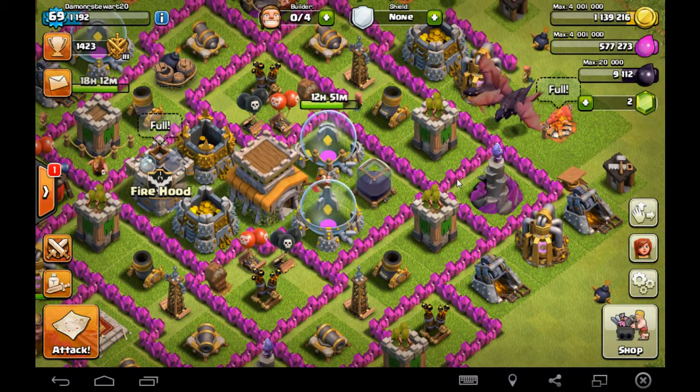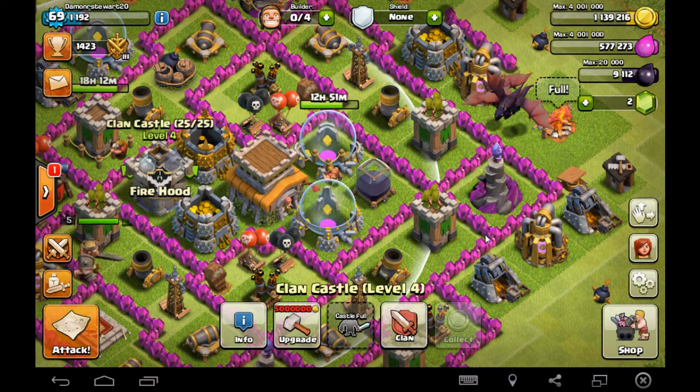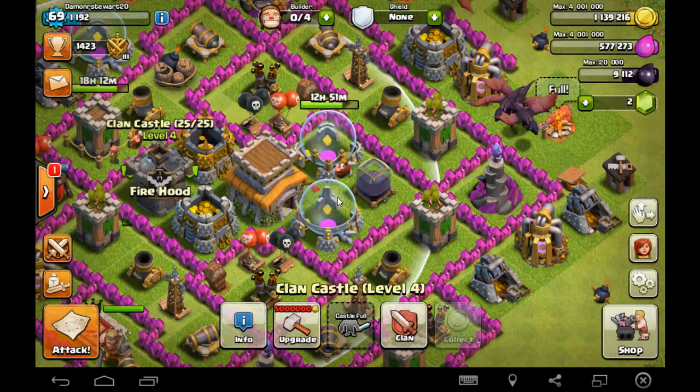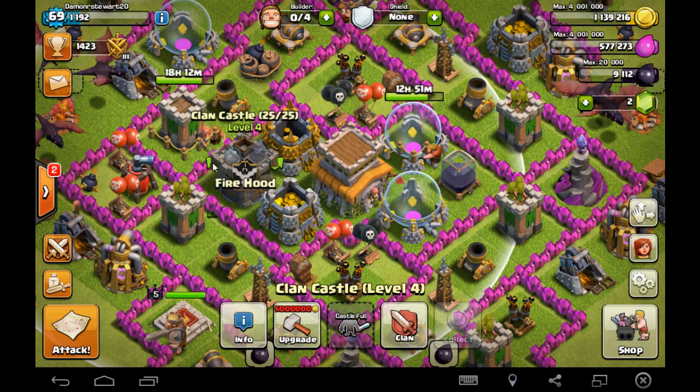And lastly, we have the chromatin, which I chose mainly to be the clan castle, because you can use it — as you can see — to dump out wastes, in this case troops, that you don't want or need for attacks. And that's it. Thank you for watching. That's my project.